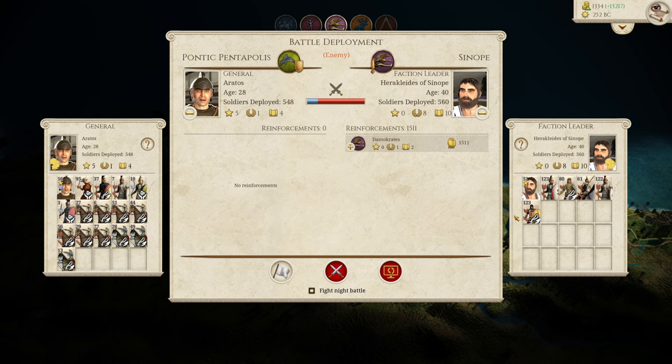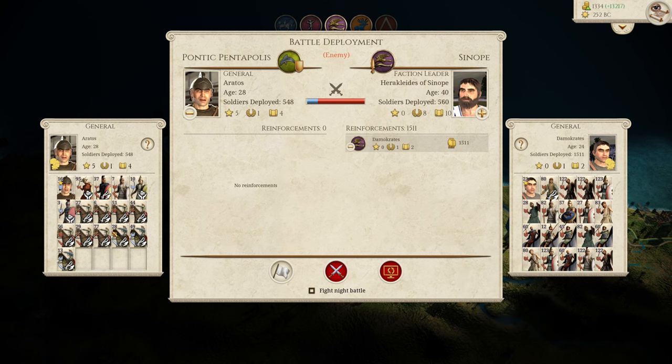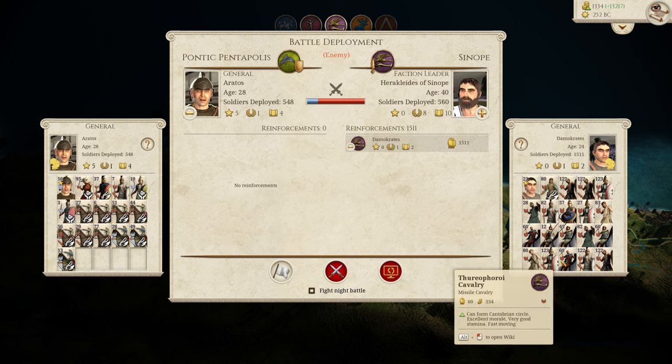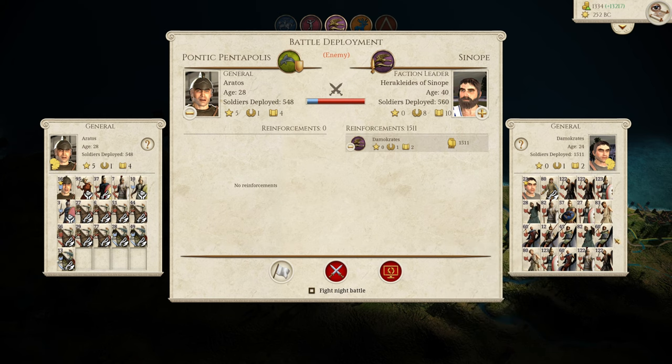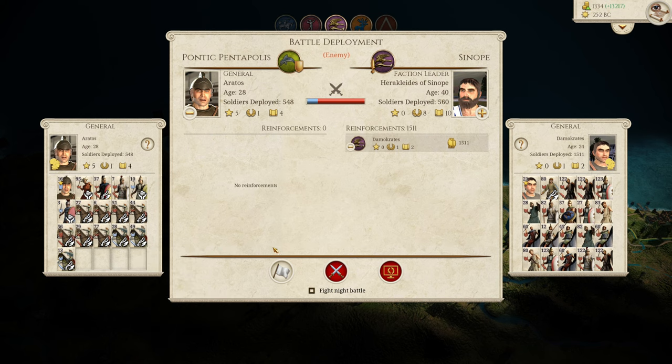As expected, they did decide to come and attack us. That is rather a juicy army, honestly — a lot of cavalry too. 548 versus 2,000 men, so let's see what we can do. If worst case scenario, we're basically just going to do as much damage as we can with the horse archers and then withdraw. The other thing we could do is just take the city and defend it for three minutes — that might be the option.